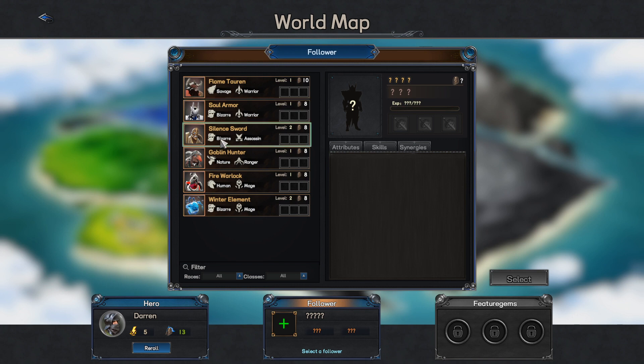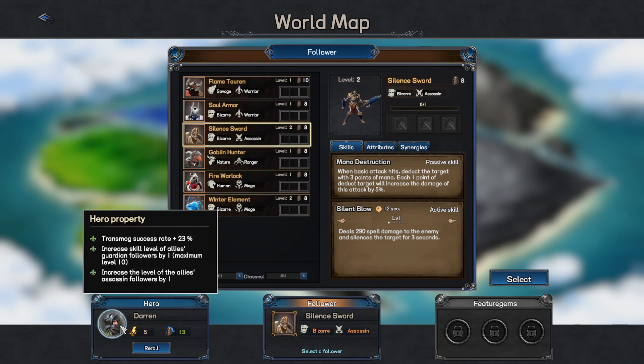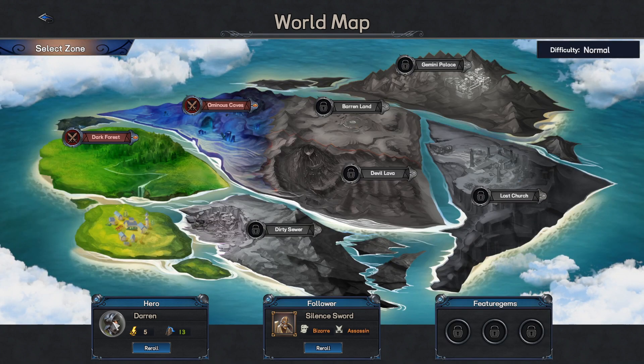Now we have to pick our first follower. We could have a savage warrior, bizarre warrior, or bizarre assassin. We know we want assassins because our hero makes them better, but we could also try to get a guardian. We don't have a guardian available, so we're going to pick this Silent Sword who is a Bizarre Assassin. His passive deducts mana from enemies on basic attacks, and the more mana he takes away the more damage he does. His active — Silent Blow — deals 290 spell damage and silences the target for three seconds. He's automatically level 2 because of our hero.